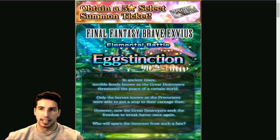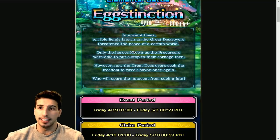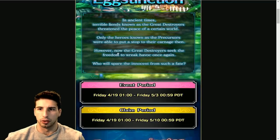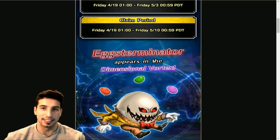Then Final Fantasy Brave Exvius Elemental Battle Extinction — I like what they did with the pun here with the egg since it's the Easter event. So in ancient times, terrible fiends known as the Great Destroyers threatened the peace of certain worlds. Only the heroes known as the Precursors were able to put a stop to their carnage. Now the Great Destroyer seeks freedom to wreak havoc once again — who will spare the innocent? We will.